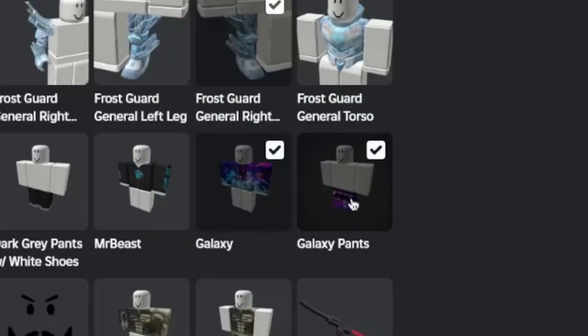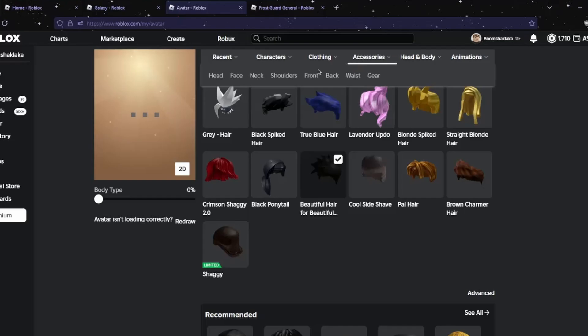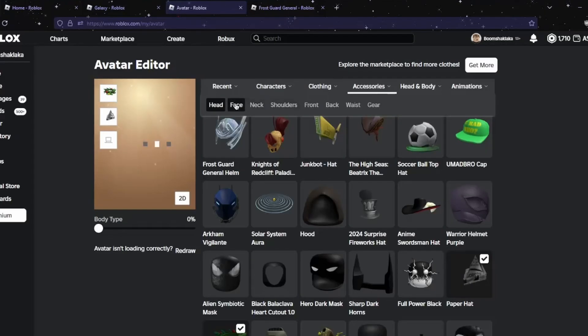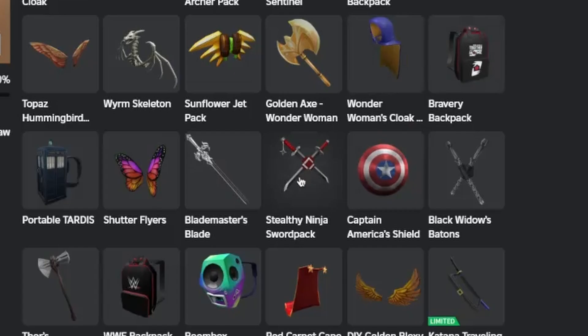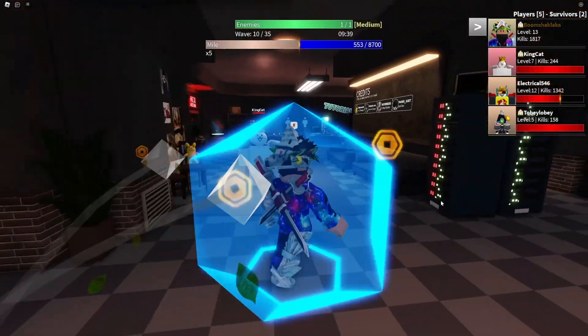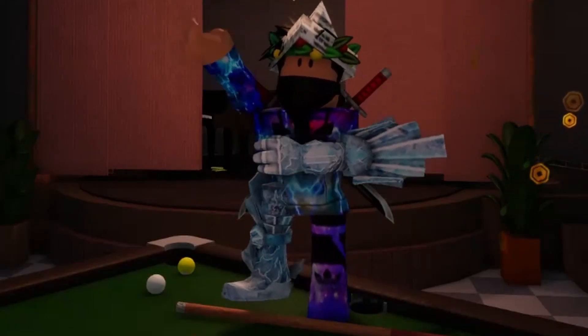Equip head and body hair, head bot, equip burhat button, holiday crown bot, bot series face, bot hand, bot series back, equip cock-a-doodle — boom! Can you feel it?